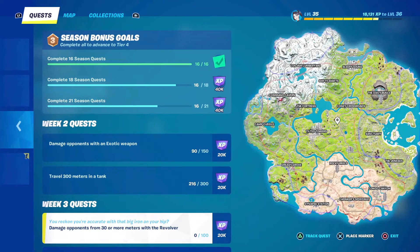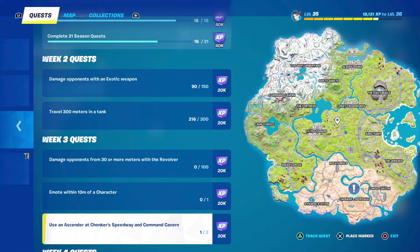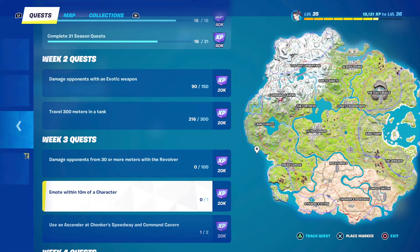Let's look at some of these season quests. Using an Ascender at Chunky Speedway and Command Cavern — pretty self-explanatory because they're telling you exactly where to go. And there's the emote within 10 meters of a character quest. Obviously just land at one of the locations like Sanctuary or Camp Cuddle — anywhere you know there's an NPC — and then do a little dance. Pretty easy to do.